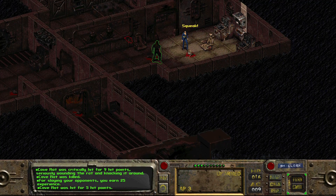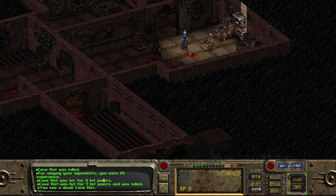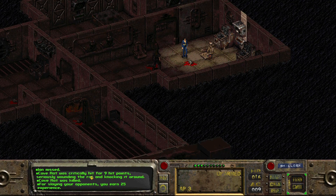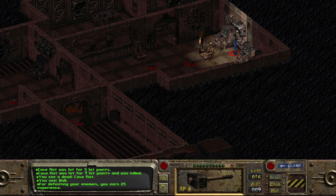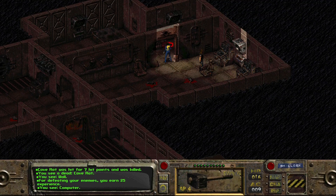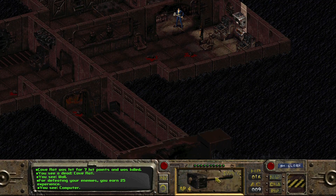How did we drop our sledgehammer? I think instead of getting knocked down, we dropped our sledgehammer. It's behind the terminal - I don't think we can pick that back up. There's another locker up in this room and a rat somewhere.